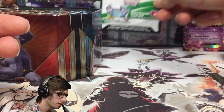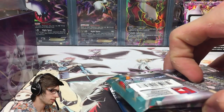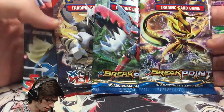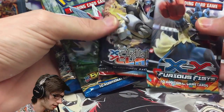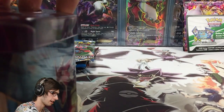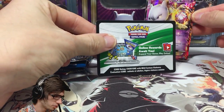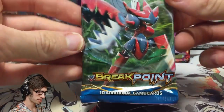We have the code for the deck as stated on the packaging. Then we've got the booster packs — just like in the other two tins, it contains one Furious Fist, two Breakpoint and one Primal Clash. We've got the Greninja Break pack art, Mega Sceptile, Mega Aggron from Primal Clash, and Mega Lucario. We don't have any Mewtwo pack art. We're going to go Breakpoint first, then Furious Fist, then finish on Primal Clash — just going to wing it today.